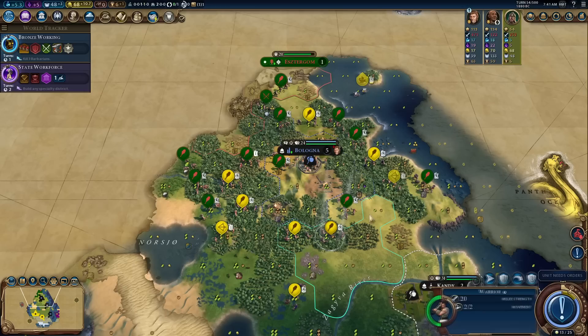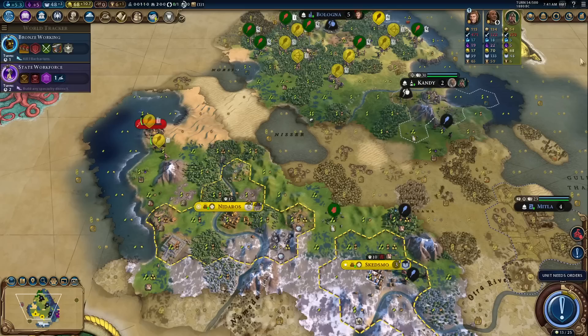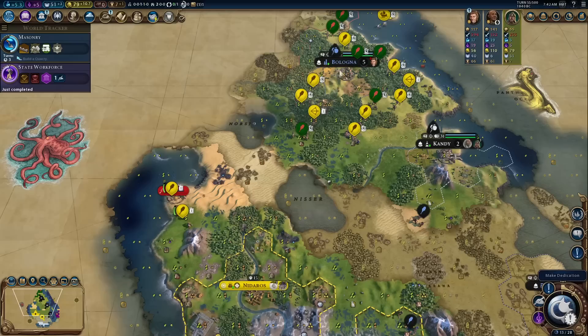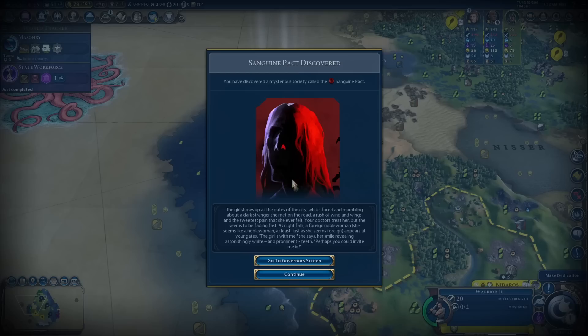I could declare war on Bologna — that would sever the connection between Hungary and that city state. That might be my play! Bologna is pretty well defended so I'm going to need a battering ram. I'll go Bronze Working and follow up with Masonry — that'll give me ancient walls but more importantly the battering ram. I don't know if this will be effective because at some point Hungary will probably just steal Candy from me. There's iron — we have a single source of iron, good. I could get a war cart from that barb clan but that doesn't sound worth it.